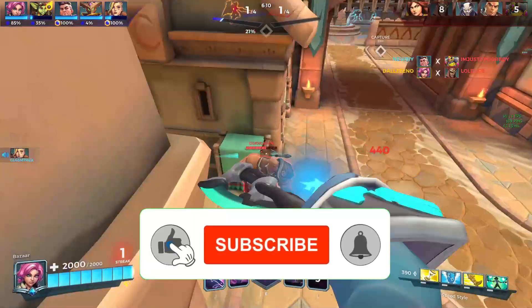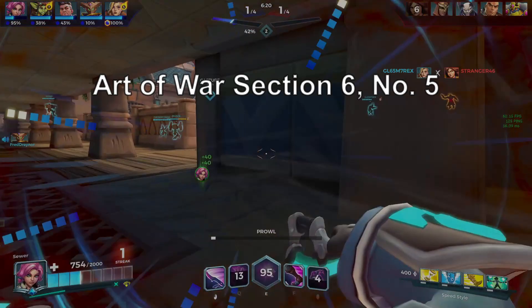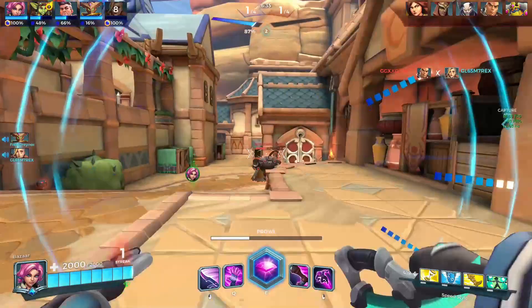Before we move on to the next tip, consider giving it a like and subscribing to my channel if you'd like to see more videos. Tip number 2: identify hidden or alternate paths in the map. Art of War section 6 number 5: 'Appear at points which the enemy must hasten to defend, march swiftly to places where you are not expected.' These rules are more similar to the previous one, only focused on points where the enemy will instantly and constantly defend, which is the objective.